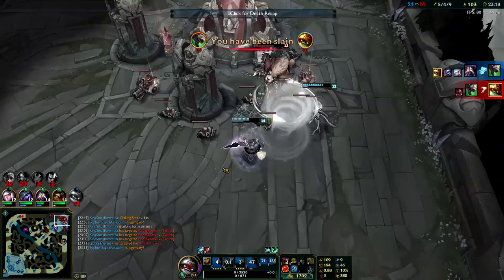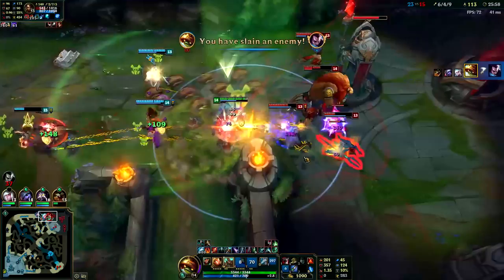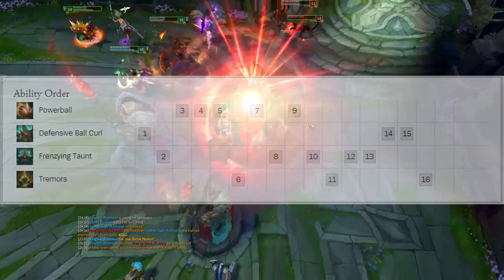On Rammus, most of the time it's much better to be starting the fight than counter-engaging. Whenever you start the fight, it forces the enemies to try to focus you. Whenever someone on your team gets engaged on, it can be very difficult because then they're focusing one of your teammates instead of you. Try to figure out if you should be the one engaging or the one getting engaged on. The only time you should get engaged on is if they have way more tanks and you just need to peel for your hyper carry ADC.